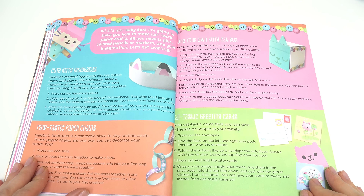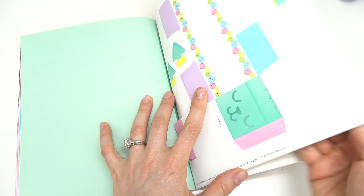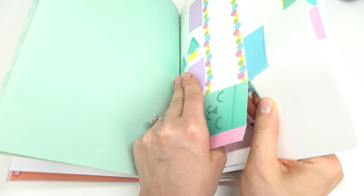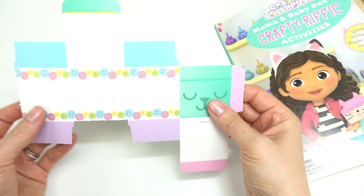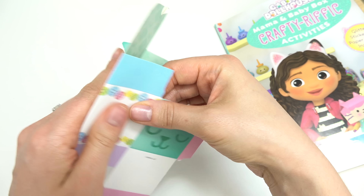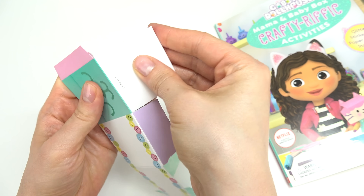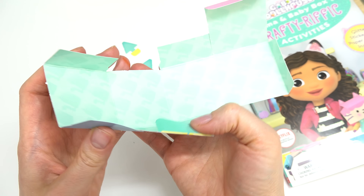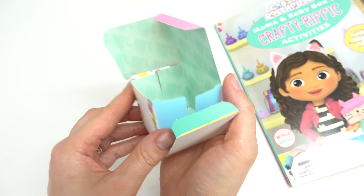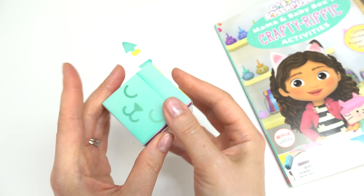Which craft should we make today? We're going to be making a kitty box. Looks like it's right here — let's pop it out first. I think these are the ears. Here is our box. Let's go ahead and bend all of these lines — that'll make it a lot easier to put it together. Now I'm going to carefully fold it like a box should go.